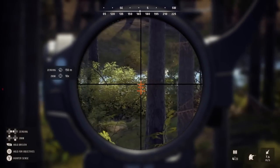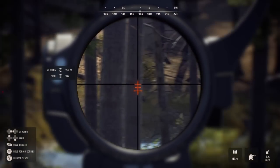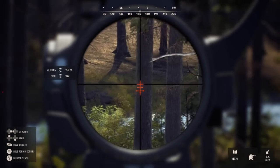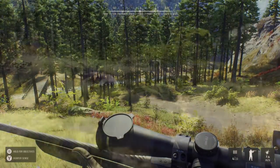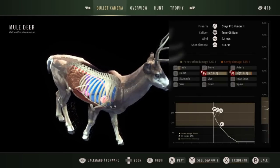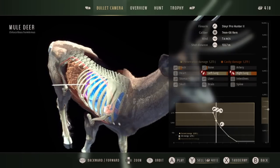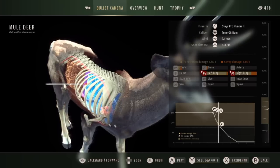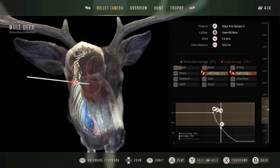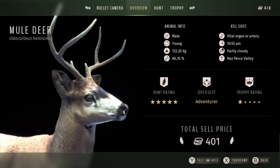Since the game went live yesterday for people to purchase and play, I've seen some different five-stars posted for whitetail and they actually do have different rack variations. I'd like to get a couple more and try to get some different racks for the trophy lodge. It was really cool to see so many people getting cool trophies yesterday — not absolutely tons of them being posted, but a good amount.